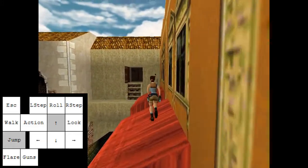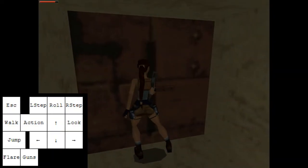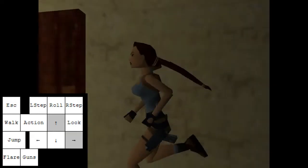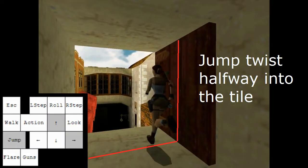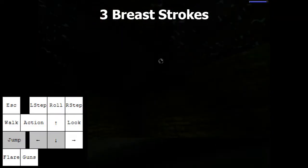Let's make our way to this lever. Draw your guns to cancel the camera. We are going to do a running jump twist halfway past the door, and then count 3 breaststrokes in the water while heading to the right wall. On the third you begin to surface. This gives a good position to climb up, especially when it is really dark and you can barely see anything. You do eventually get used to it. One, two, three.